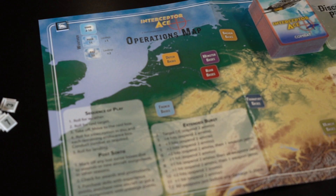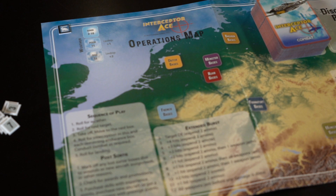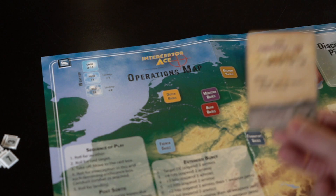Speaking of maps, we're going to have the main operation map here, which shows different zones that you'll be flying out of. There's a chart and a die roll that'll pick that for you, but you do have the chance to move around a little bit based on your prestige and where the action is going on. You have a deck right over here — this deck is going to determine all kinds of things as far as what you hit and what rounds hit you.